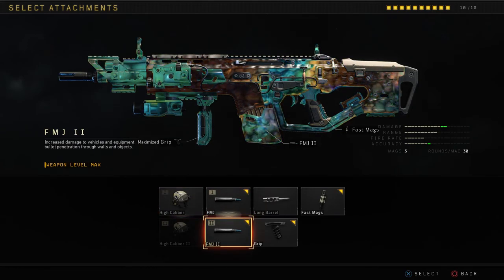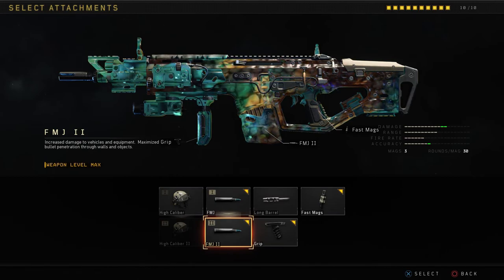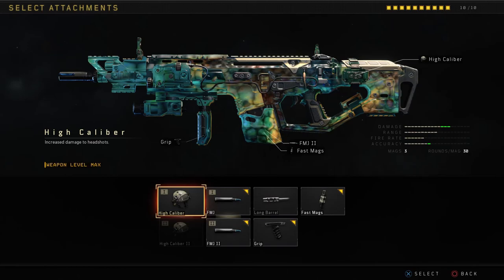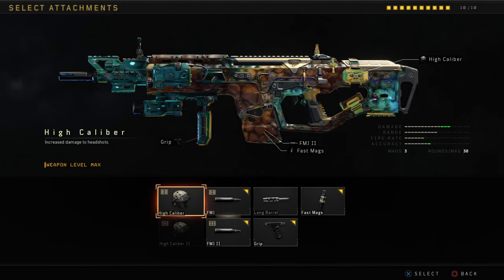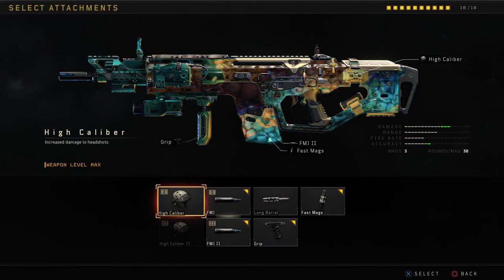For instructional purposes, I'm going to run FMJ 1 and 2 — that's what I run in the first game. In the second game, it was FMJ 1 and High Cal because we played the same team on the same map back to back, and they were jumping around and firing across the map. So if you get a headshot on them, that's definitely key.